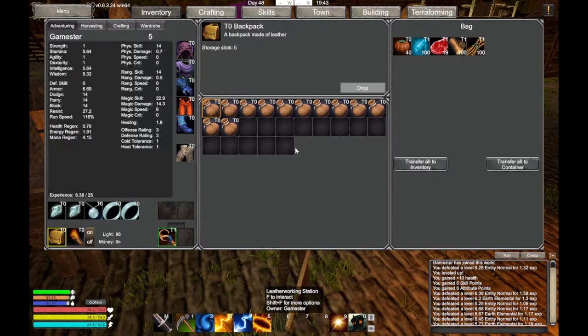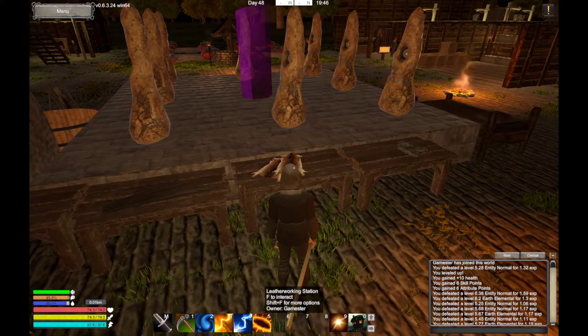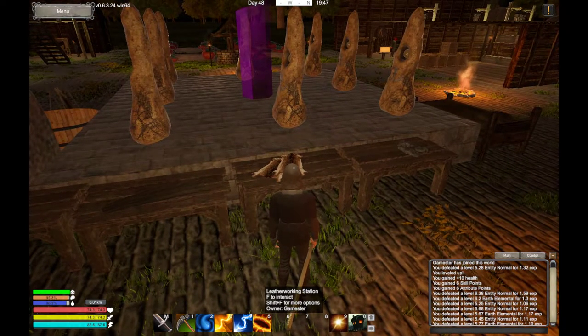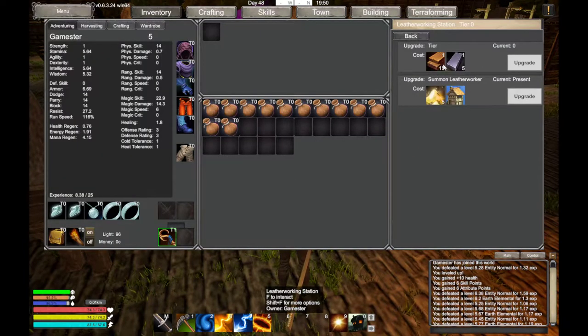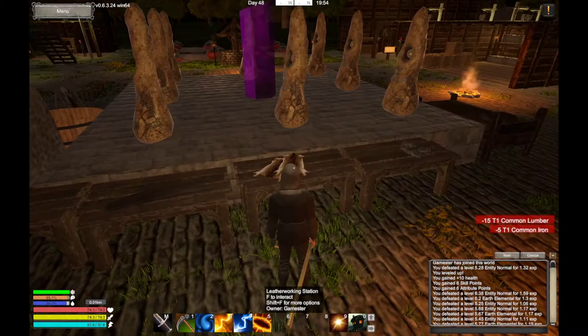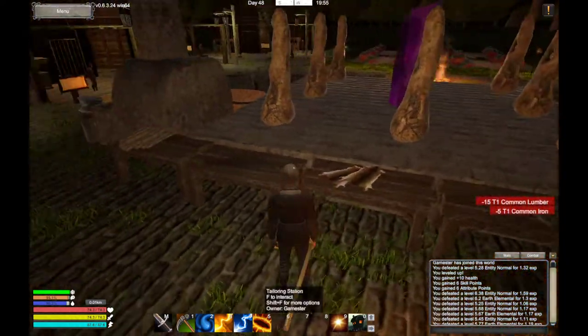I've got two rows and five slots here. The first step is the tailoring level working station for the backpack — if I access that, go to upgrades, 15 lumber and 5 iron, there you go, job done.